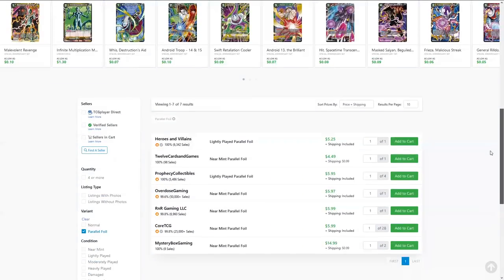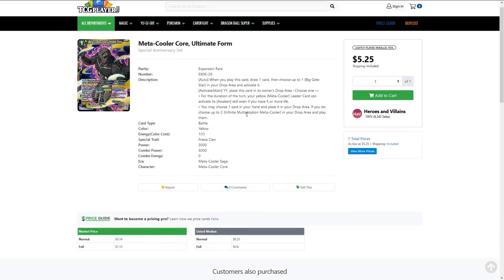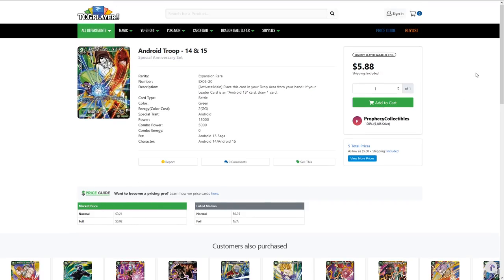Metacooler: The Return to Ultimate Form foils are about $5, up from $1. You can pay two yellow, and the new Metacooler leader can use this as well — you awaken for five or more life, choose one card from your hand, and get to play two of the Infinite Coolers from the drop. For two energy, those are pretty good effects, and you draw a card when you play it. Then Android Troops 14 and 15 were basically cents and are now like $6-7. I actually think Android 13 is going to be pretty good — I have a deck profile coming for that one. This card is super important in the Android 13 leader, though the new ruling says you have to have two of these guys in the drop to count as two targets.